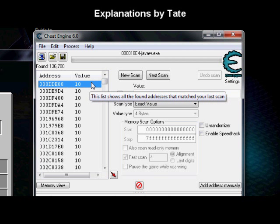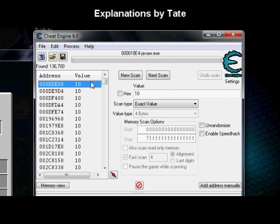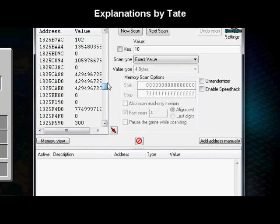But chances are one of these value-10 addresses is vital to how Minecraft is working, so if I were to change one of them to say a thousand it could really mess up the game — make it lag, run out of sync, or just crash it. So we need to filter these and find our exact value.